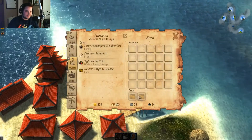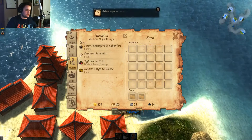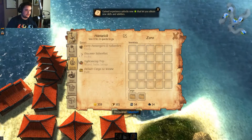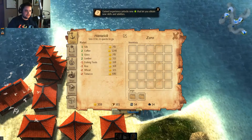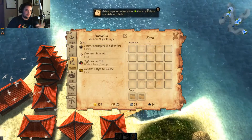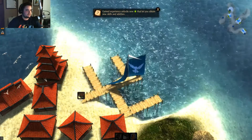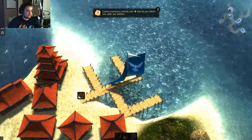You can see I've got cargo space for two, so I can take one quest and also one cargo item, or I can take two quests if they're going to the same place. It just said I gained experience — let's unlock new skills and abilities. To do that just click on talents.